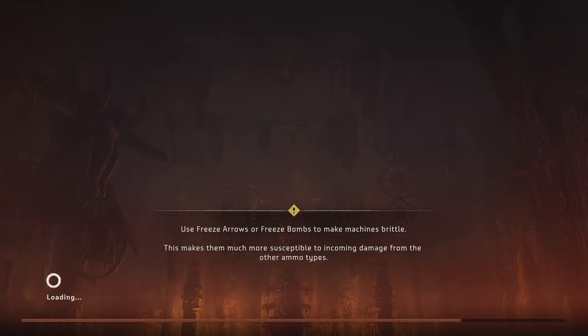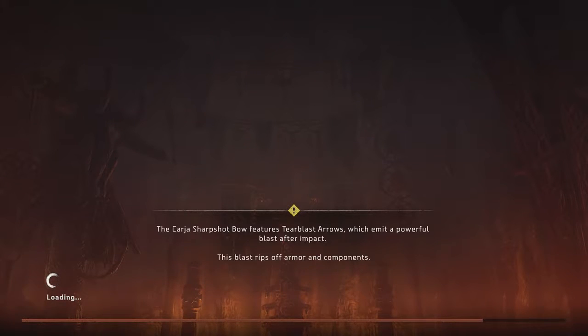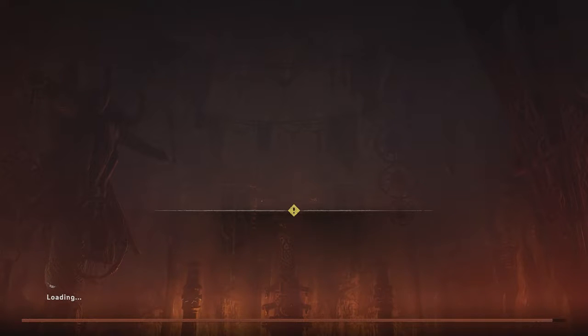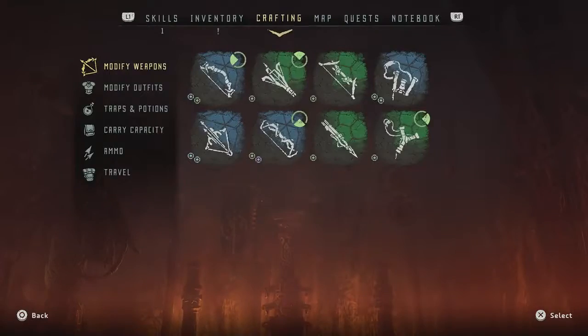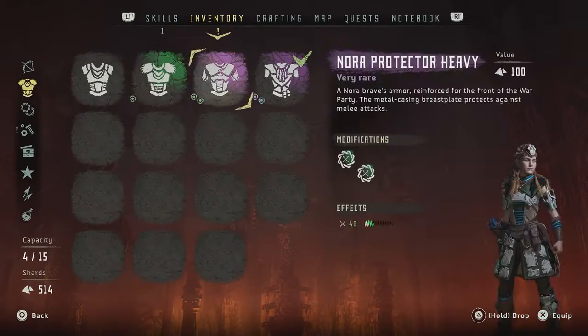It's because they've become brittle! Freeze something and then hit it with some blast bombs — that's the way to do it. Freeze bombs into blast bombs — that's why I really need that Shadow Kaja sling. Kaja's sharp shot bow is what you use to deal air blast arrows for metal, and piercing arrows for the Saxon Bellowbacks and such. Now that we've left Banuk territory, I think it's time to change outfits back to Nora!